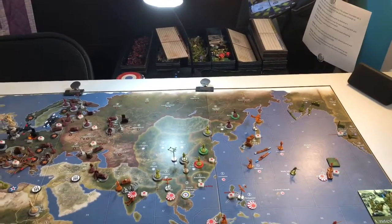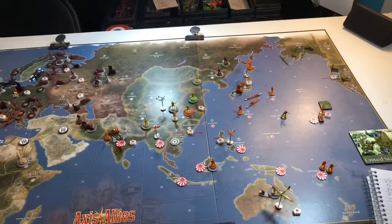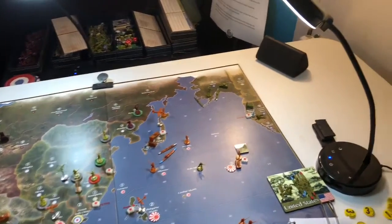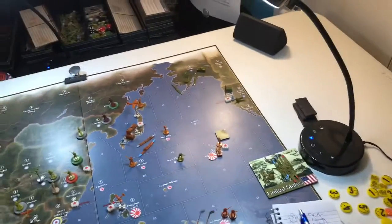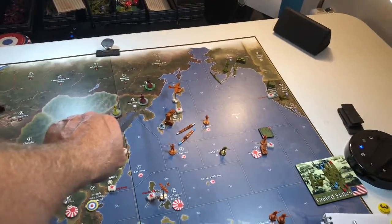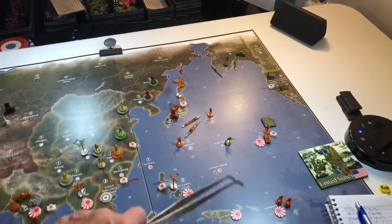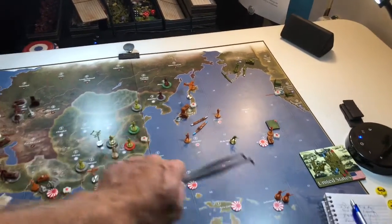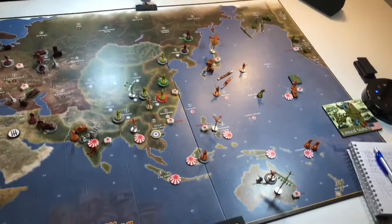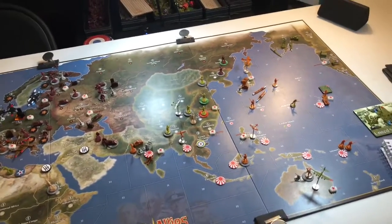There's pretty much not a whole lot we can do. We lost all our transports, so we can't move anywhere off the island. We lost a transport that was all the way down here in the Solomons, and that was a great move by LT seeing that. We didn't catch it at all. His bomber that landed in Australia came from Manchuria and auto-killed our transport and landed in Australia. We didn't even see that — great catch by him.